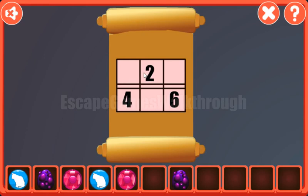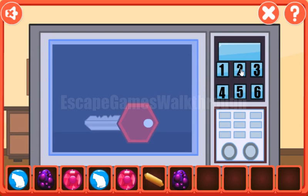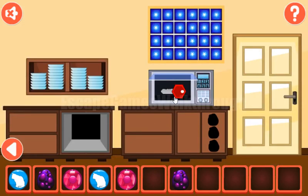Here, let's look at the hint. The highlighted numbers are 2, 4, and 6. We need to push them here: 2, 4, 6. We've got the key.